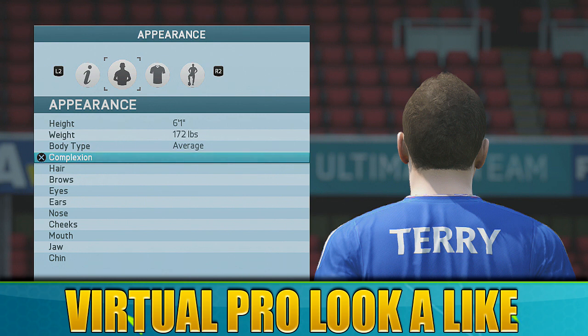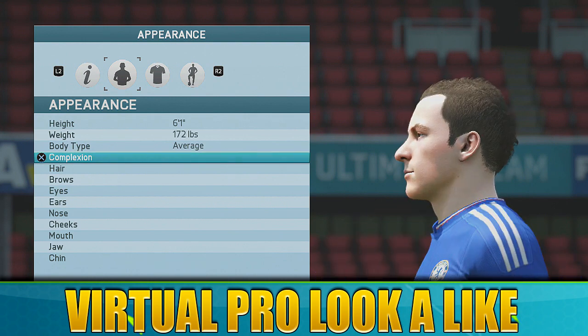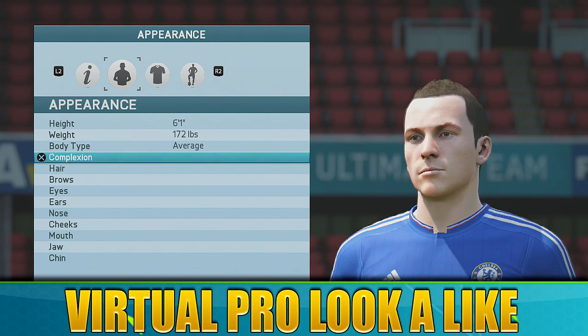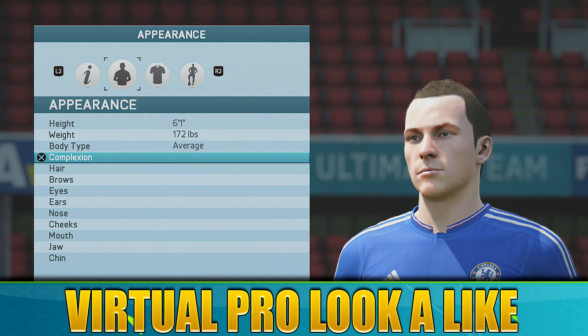I can only do what the settings let me do. I'm working on a Fabian Delph but they're not falling into place, so I'll keep working on them. That's why I've done a variety of goalkeepers, because Joe Hart is just impossible at the minute — worse than last year's Gerrard. The nose shape doesn't quite let you get it, but from there it's the best I can do. I think it really does resemble him in game because of that distinctive nose shape.